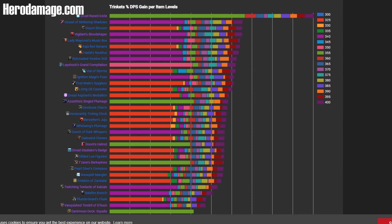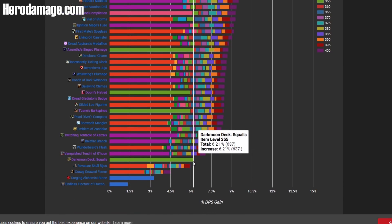You can see the different colors represent different item levels of the piece of gear. So if I go into a mythic and get a warforged — which would be 345 — or I got a Titanforged which could be 350, that's something where I can compare all my different trinket possibilities. Now this is not tailored to your specific stats, but this is general guidance based on current sims at the moment. And you can see Dark Moon Card: Squalls has been adjusted over time based on buffs or nerfs.